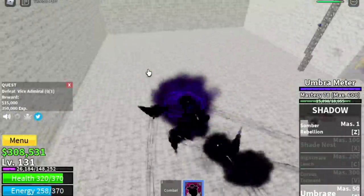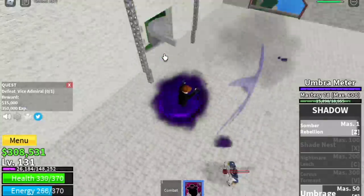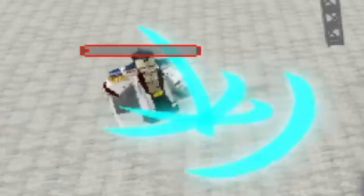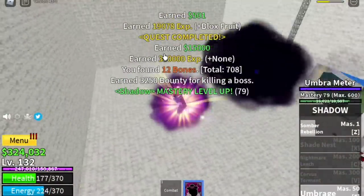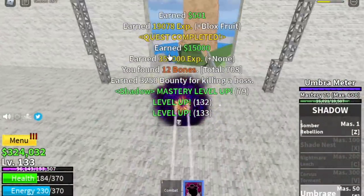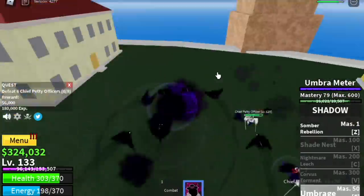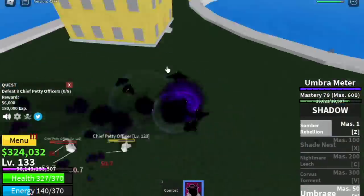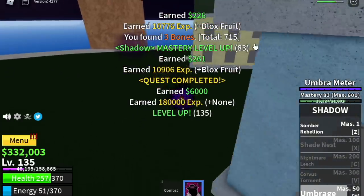Leveling up with this fruit is kinda hard at first. But when you unlock the second skill, everything will be a lot easier. Just 2 Umbrage to defeat the Vice Admiral. After this, you need to defeat petty officers — this part is kinda hard. You can do server hop. Keep on defeating the Vice Admiral until you reach 150.